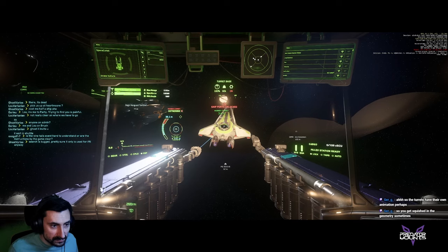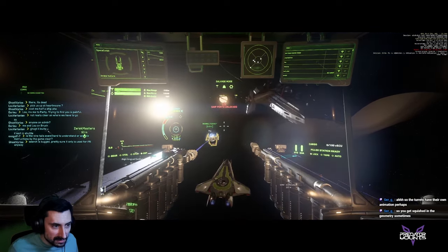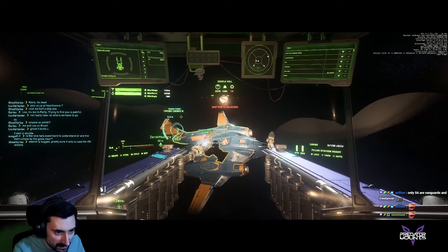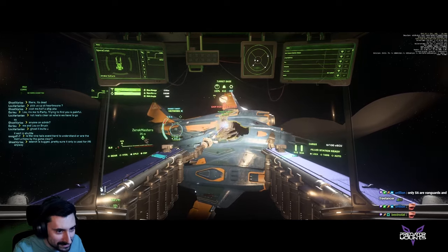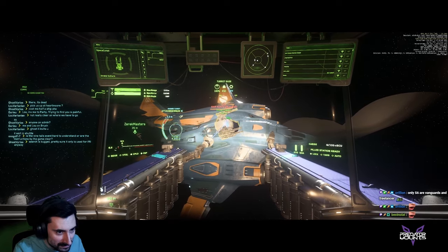Third, remove the desired turret from the Donor ship and drag it towards the Patient ship. Fourth, when the turret gets close to each attachment point, a yellow ghost will show up showing the proper position. You have to rotate the turret until the ghost goes green and release it. Done!